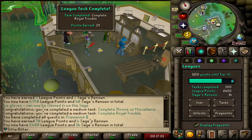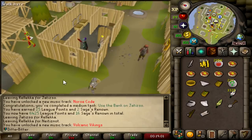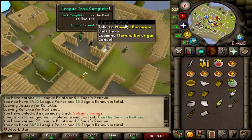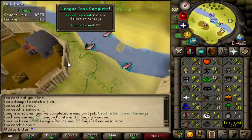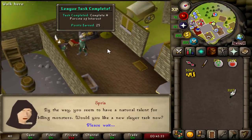We just got some Sages Renown back. We're at 6,400 now. Use the Bank on Jatizso, 25 points. Use the Bank on Neitiznot for another 25 points. I'm also going to buy a Helm of Neitiznot - 50k, but that's another 25 points. We just jumped up to 6,475. Catch a Salmon on Karamja, 25 points. Sea Slug completed, 25 points just like that.